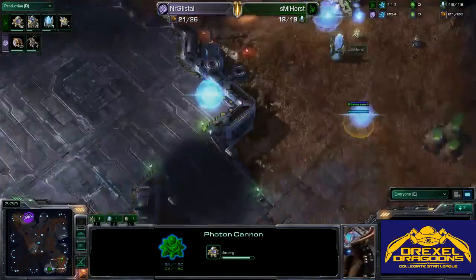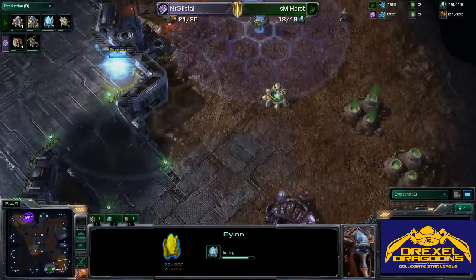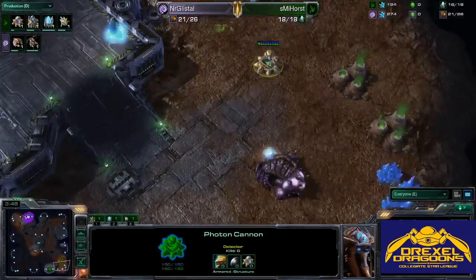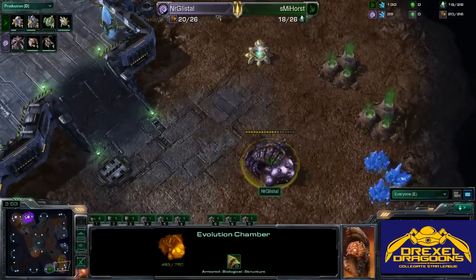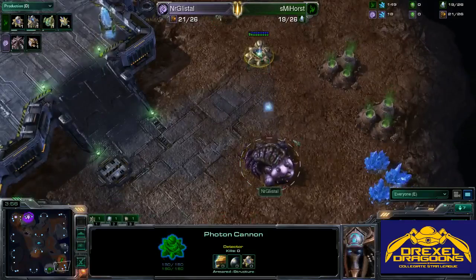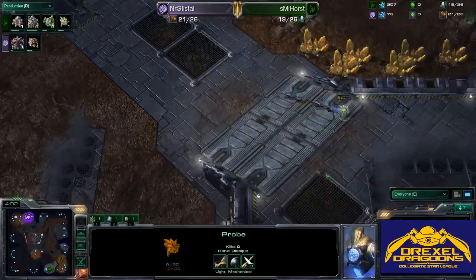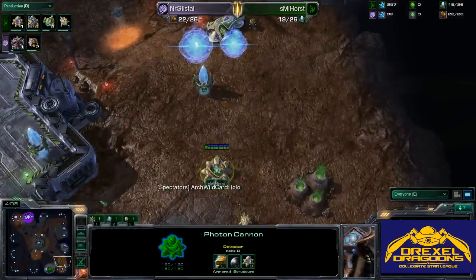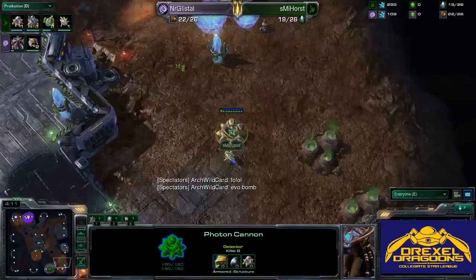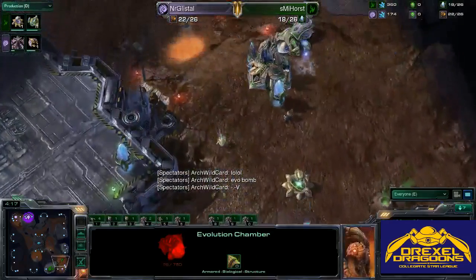It looks like he'll drop his Cannons first and do something before getting the expansion, as he does have to have some units. This Cannon is going to be doing a nice amount of damage against the Evo Chamber. It will delay Horst, but probably not by that much. We see four Zerglings chasing across the map — these Cannons will be up in time and will easily stop them from getting into the base. That was a nice move with that Evo Chamber.